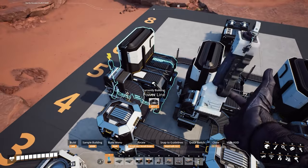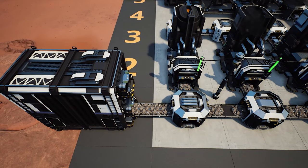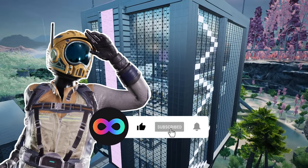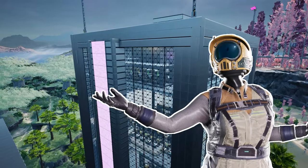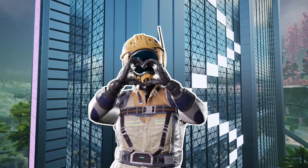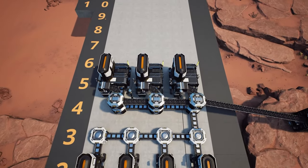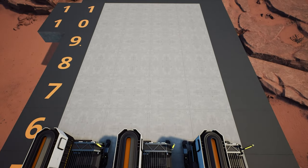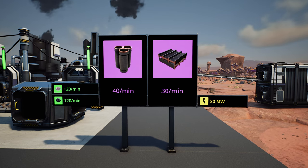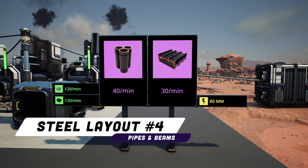Connect power and the nodes — the iron belt connects at the start and the coal connects by the foundries. The next layouts start exactly the same as this previous layout; the only difference is what happens after the foundries. We extend the platform down to 11 rows. This next layout is an improvement on the first layout but also requires the Solid Steel Ingot alternate recipe.